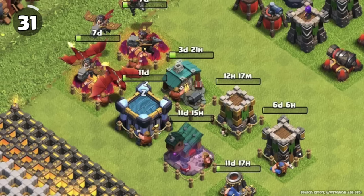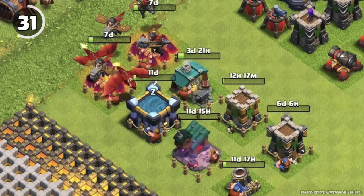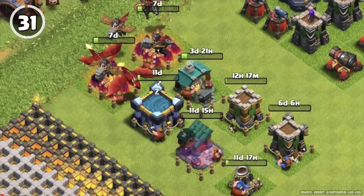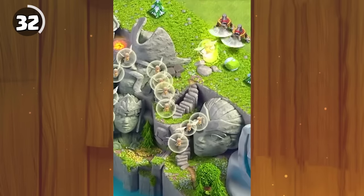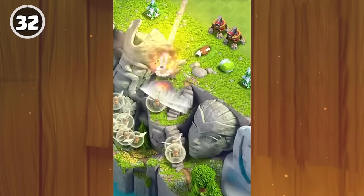It is now possible to have a total of 8 builders in your village doing an upgrade or gearing something up at the same time: 5 normal builders, 2 master builders, and the Goblin Worker. The Air Sweeper can push air units out of the map, but especially the Healer, because it doesn't move, so it'll just keep getting pushed pretty far.